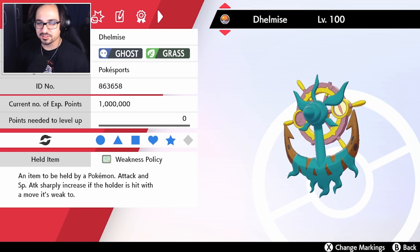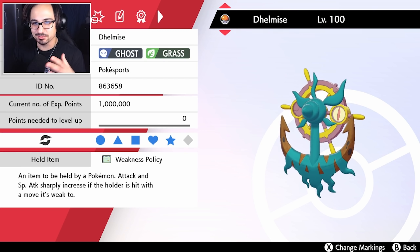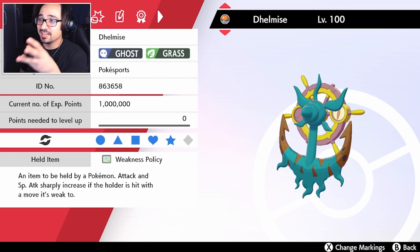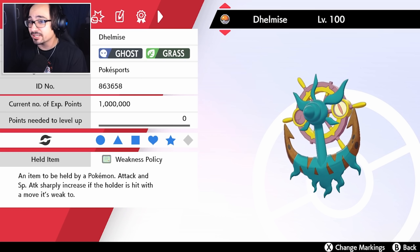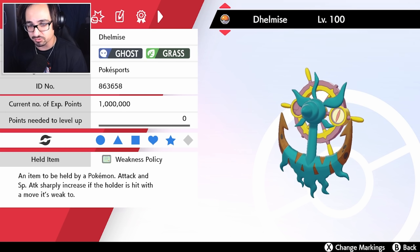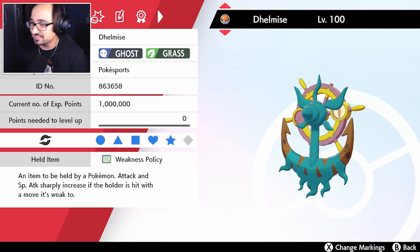Good afternoon PokéSports and welcome to another VGC Battle Stadium Series 6 video bringing you a team revolved around Delmise. Delmise is one of the best grass-type Pokémon and one of the best Trick Room sweepers in the game right now. Especially now with the removal of Roller Boob, it does give Delmise a spot to shine in Series 6.